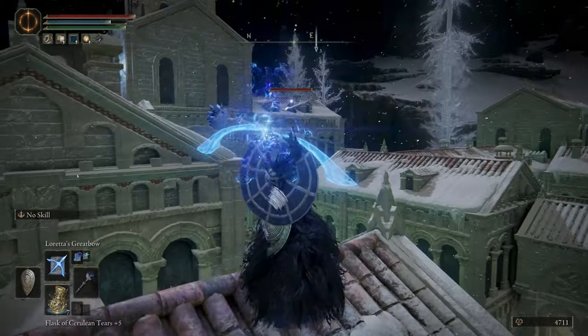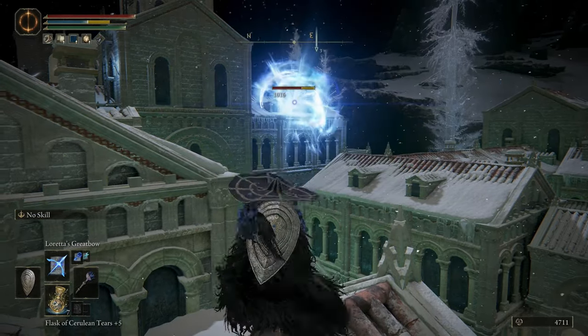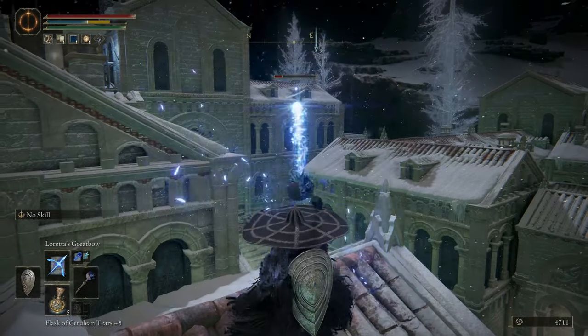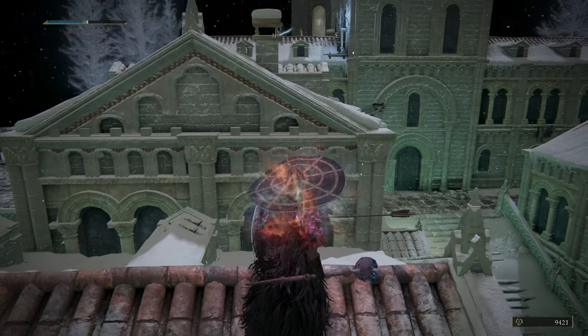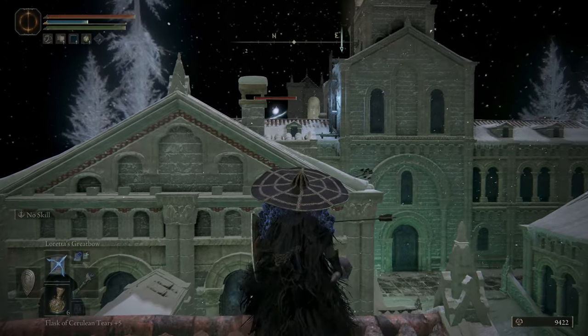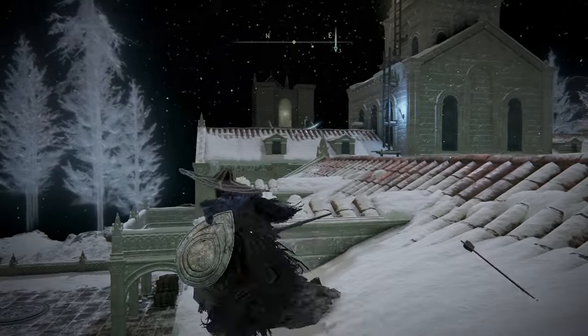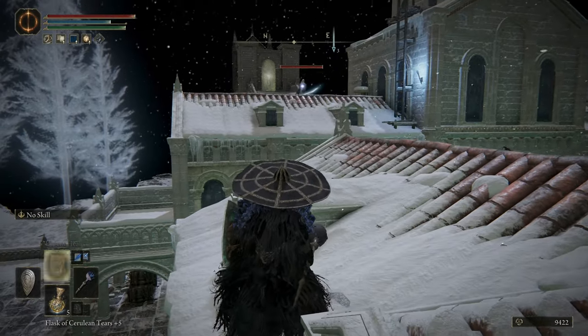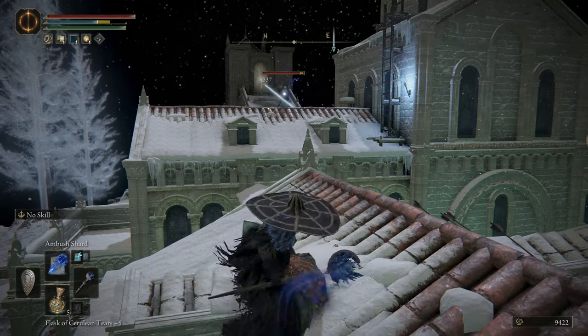There are two more archers on the last building. For the one on the right, I just picked them off with Loretta's Bow. They will see you from that distance unless you're using Unseen Form, then you can cheese them pretty easily — just rinse and repeat after each attack. For the guy on the left, I lured him out closer to the edge of the roof and cheesed him with Ambush Shard, which has some pretty good range.